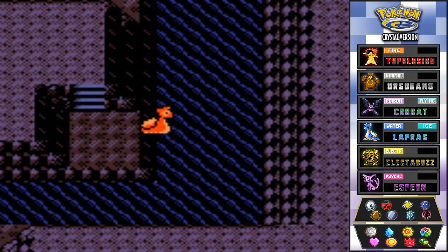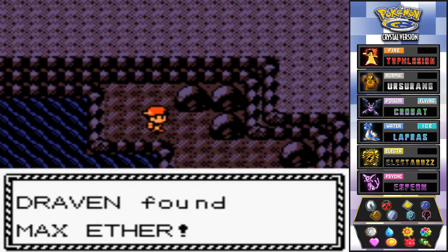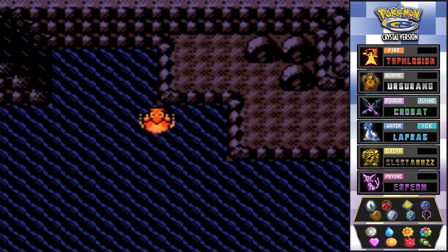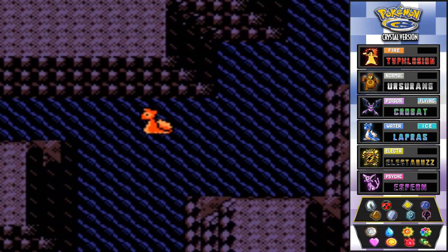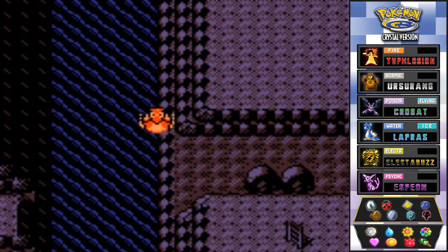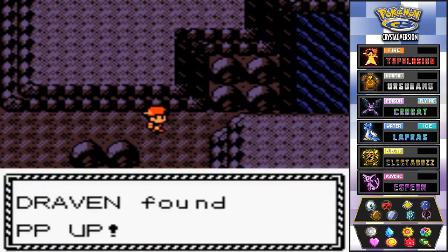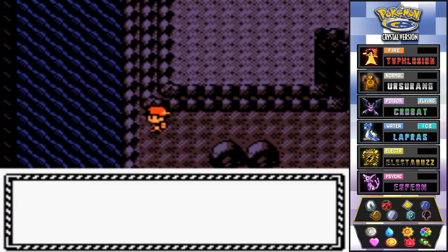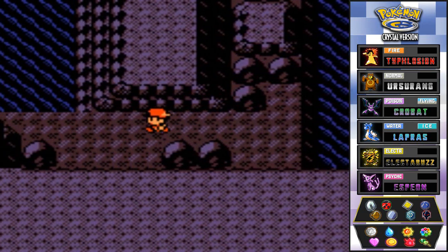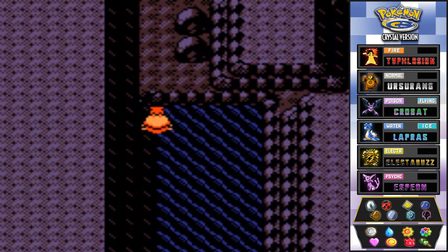I think this is the place we need to go to find that certain someone. We found a Max Ether — we're getting a lot of rare items here. Now this place is optional, but if you've heard of the thing you can get here, I'd suggest coming. It's a very useful thing if you want it on your team. And there's another PP Up. This place gets you confused because it makes you think you've already been everywhere.